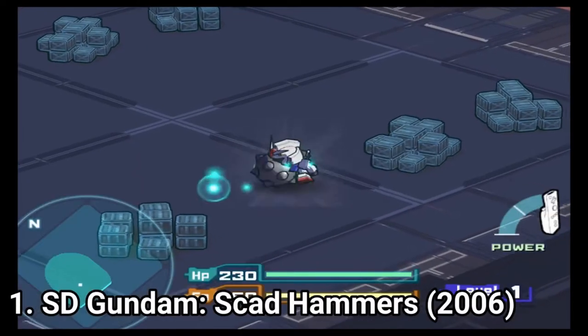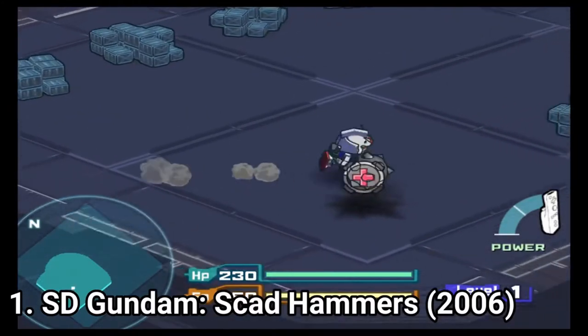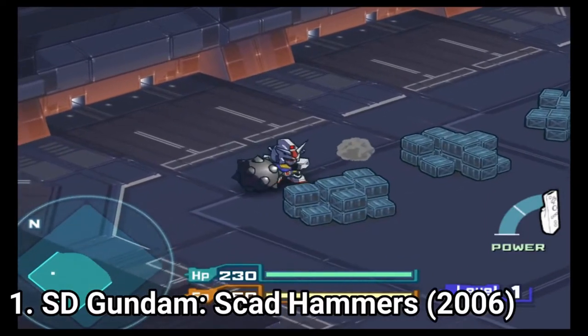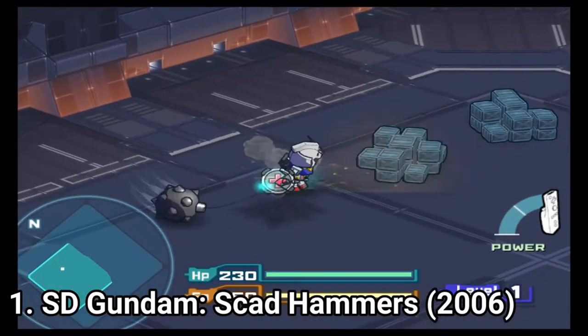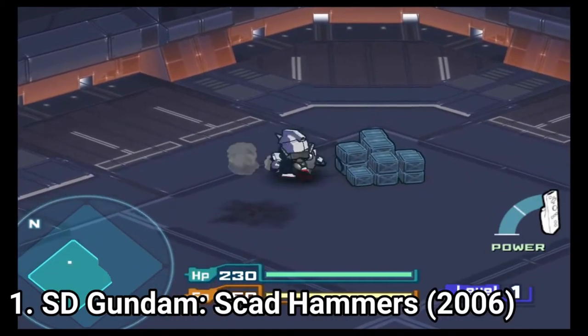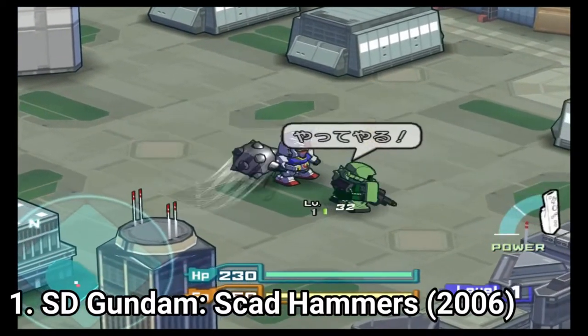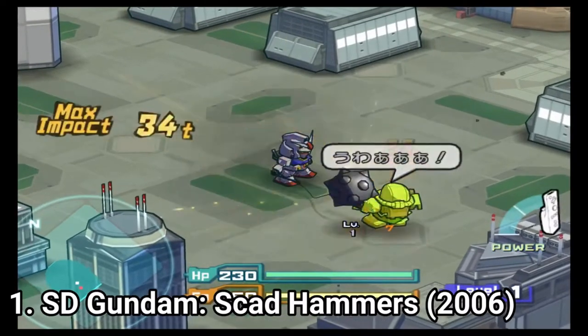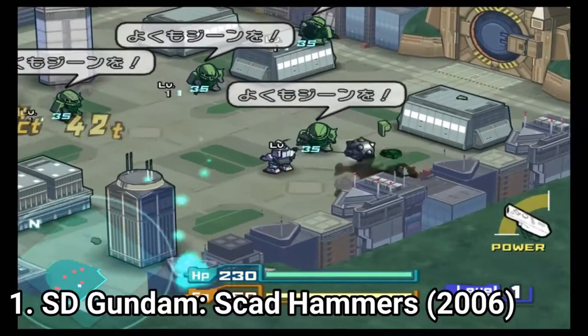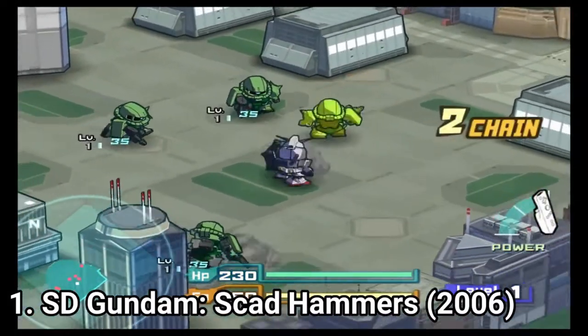SD Gundam's Cat Hammer has a neat concept. It's a beat'em up, but one in which you have a giant wrecking ball as a weapon. The mechanics for the ball are addictive — you have to move around to build momentum so that your hits make more damage. The gameplay formula is fun, but the game gets repetitive, as this is all you do. You get boss battles too, that you defeat with the same mechanic.